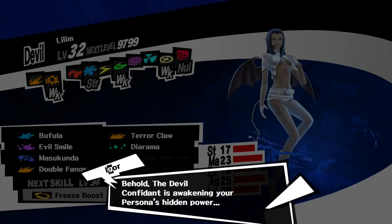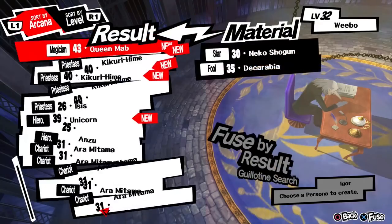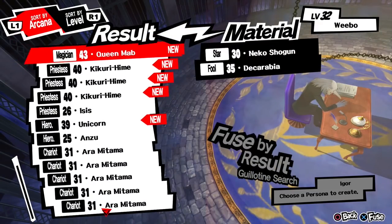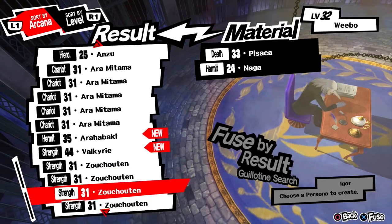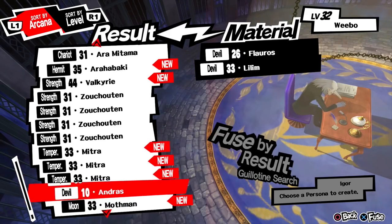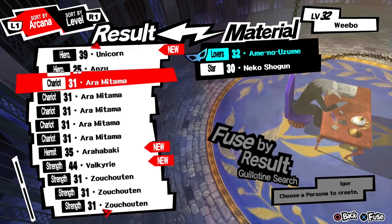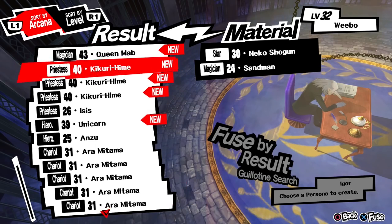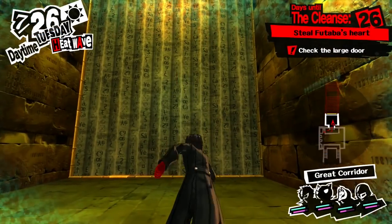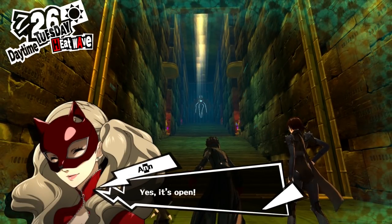The double confidant is awakening your persona's hidden power. Level up — Freeze Boost. I didn't get it, damn it. Must have been the level after. None of you guys seem very interested in me hanging out with her, and I'm not really interested either, not gonna lie. That's pretty much it for any new personas I can get. Let's go say hi to Futaba's creepy shadow.